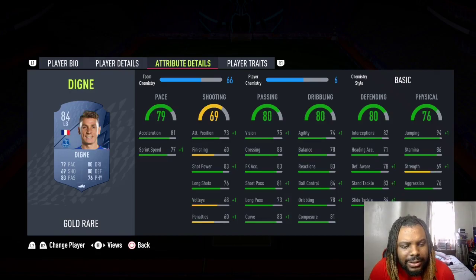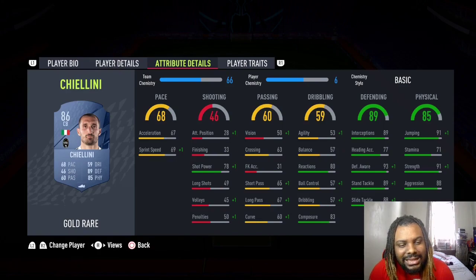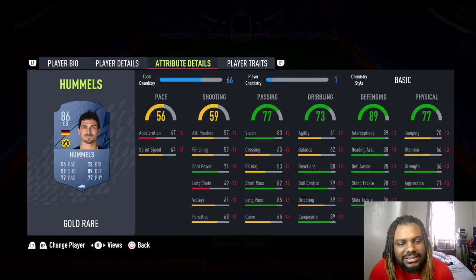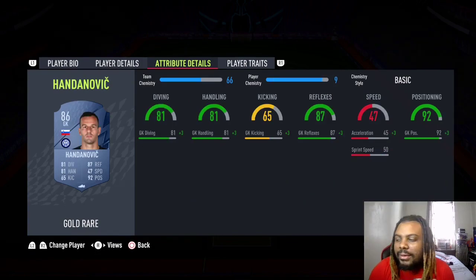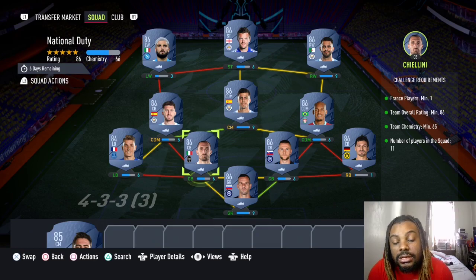We also got Dinier at 1600, Keilini at 6500, Screenier at 6400, Hummels at 6300, and Handanovic at 6000 coins. This whole squad is going to cost you about 60k.